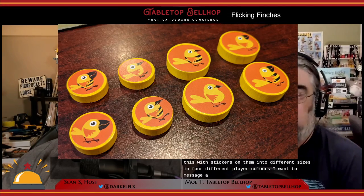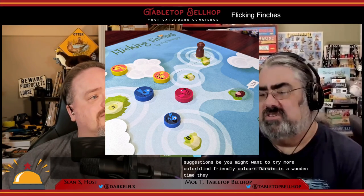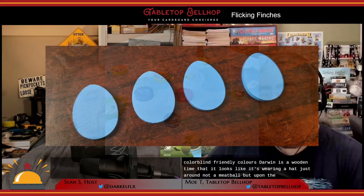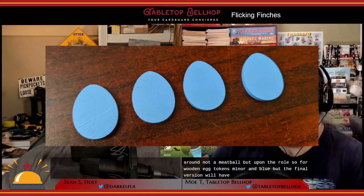One of my suggestions is that you might want to try more colorblind-friendly colors. Darwin is a wooden pawn that looks like it's wearing a hat — not a meeple, but a pawn. There are also four wooden egg tokens. Mine are in blue, but the final version will have these in the four player colors.